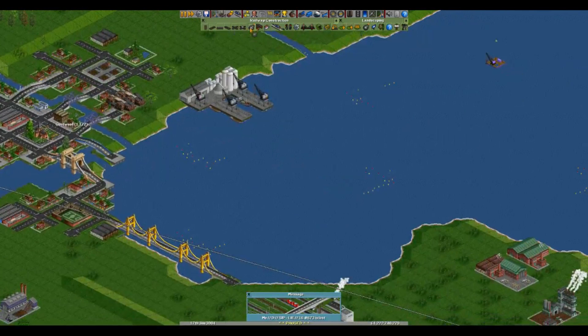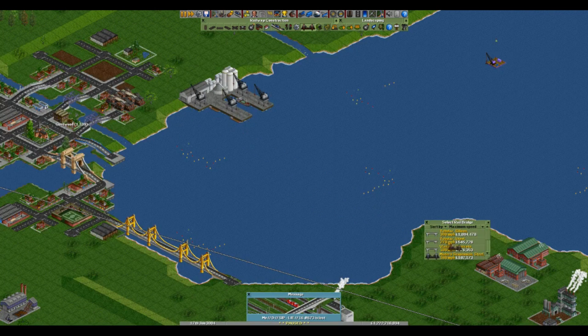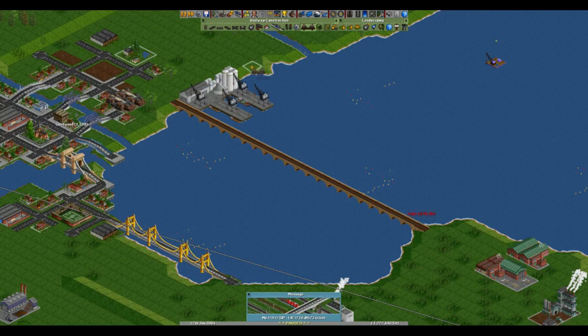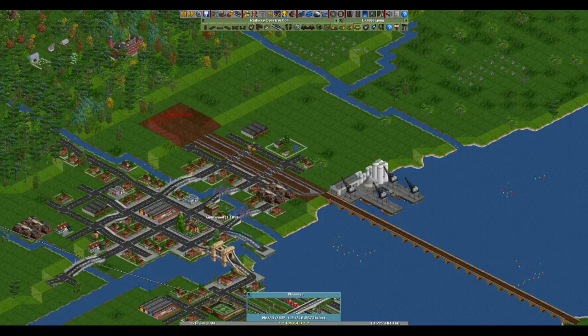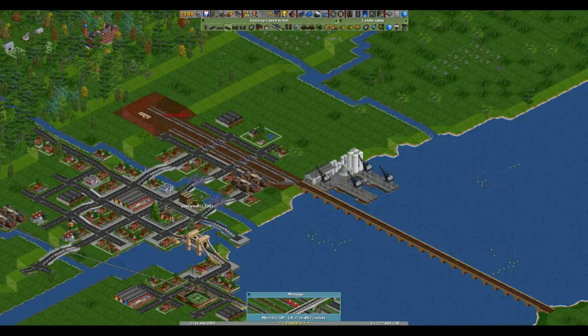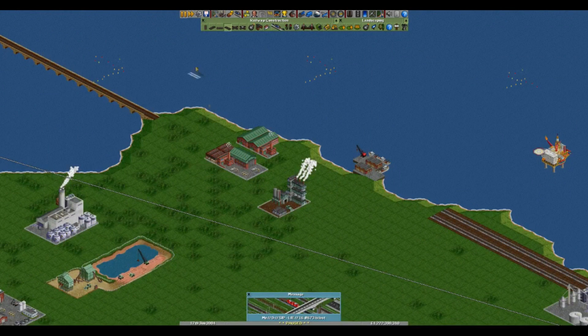I think it would be easier if we had a bridge that went across the bay. I can see the track going through there like that. I think what I'm actually going to do is make this a single track bridge, and then just have double track either side, with the bridge as single track. Hopefully we don't run that many trains that it becomes an issue. I want to run just enough trains so that the track doesn't get overgrown, but not enough that they all end up blocking each other off trying to get across this bridge, because that would be an absolute nightmare.